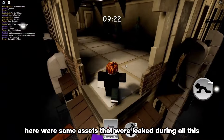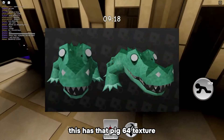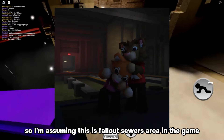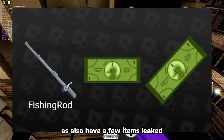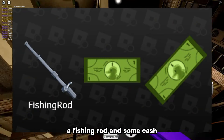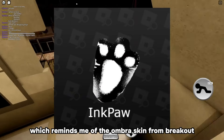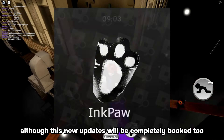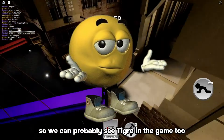Here are some assets that were leaked during all this. Here's an alligator thing — it has that Pig64 texture, so I'm assuming this is for the sewers area in the game. We also have a few items leaked: a fishing rod and some cash. There was also this ink pool leaked, which reminds me of the Ombra skin from Breakout. Although this new update will be completely booked too, so we can probably see Tigry in the game too.